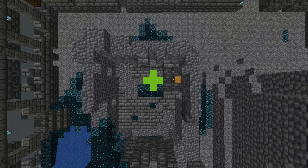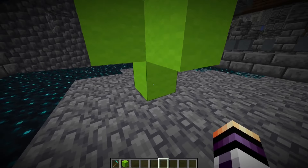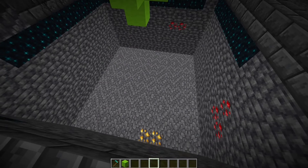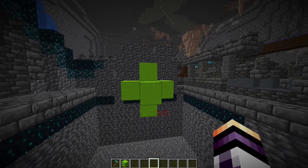Now we need to dig an 11x11 square around the shrieker. Now we need to dig 6 blocks deeper under the last piece of wool. After you make that hole, make sure that you don't have any type of block 6 blocks over the shrieker.